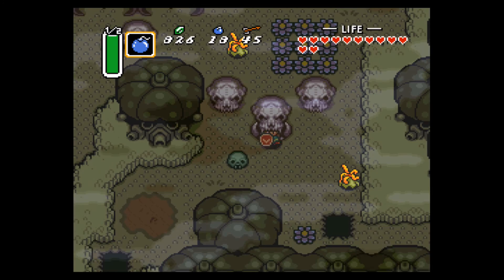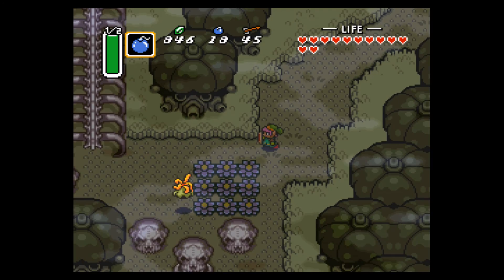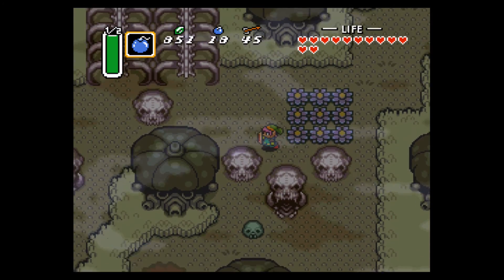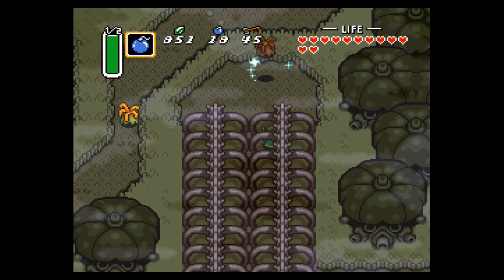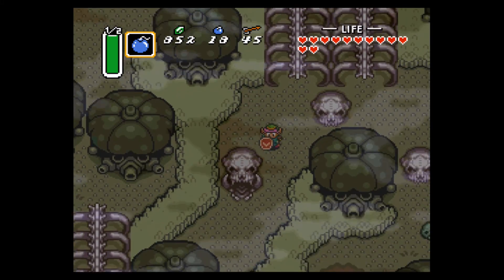There must be another entrance somewhere. That's how I defeat a puzzle I guess. I've got a map, so maybe — ah, there's another entrance. Kill that. I'm glad we're up to full health again, but I really wish I had a fairy like that one I just swallowed up earlier.